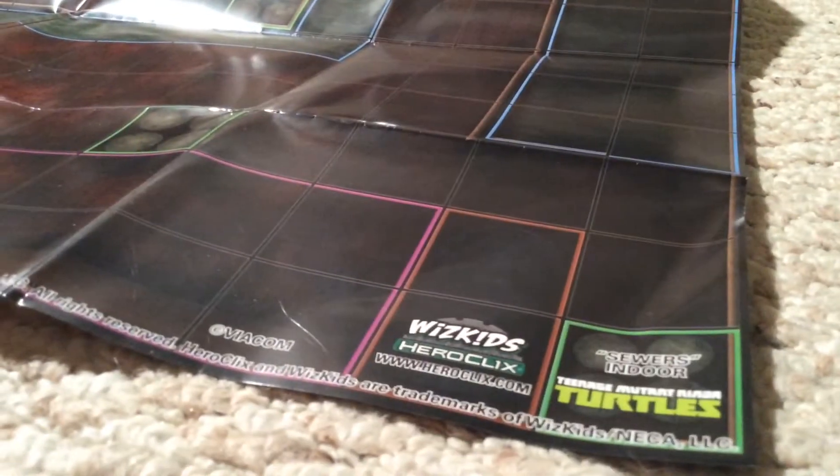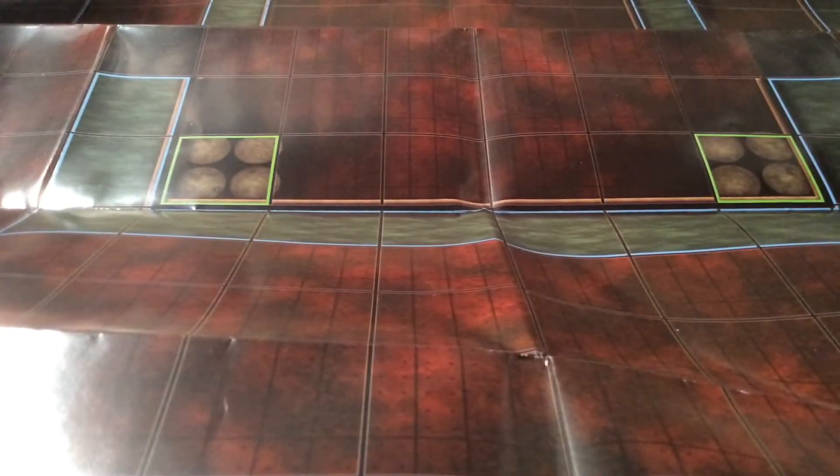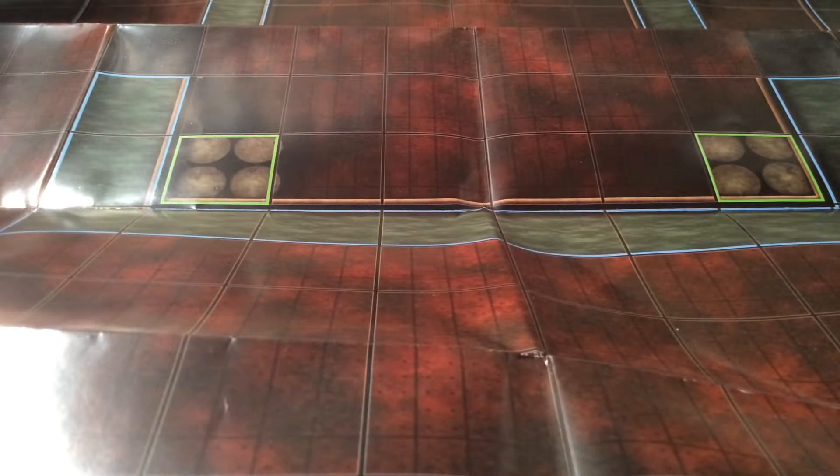Today I'll be going over a Heroclix tournament I had today for Teenage Mutant Ninja Turtles. One of the maps for the event was the Sewers Indoor map — here's what it looks like, it looks pretty dope. Today I'm going to be going over what I played. It was a $20 entry fee, you got 8 boosters of TMNT, and you basically build a 300-point team with 3 actions. It was kind of hard because there are so many cheap-pointed figures.